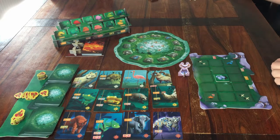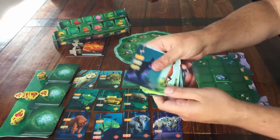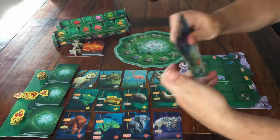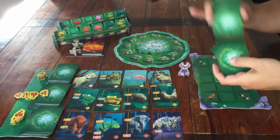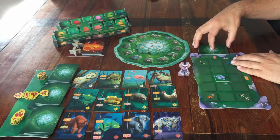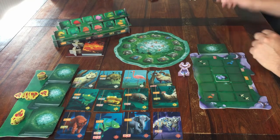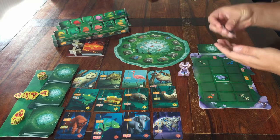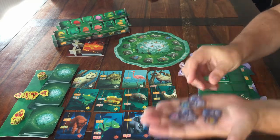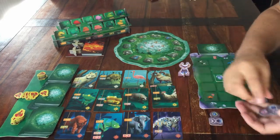Everyone also has their own deck of cards. These are mine — they show the winter spirit in the bottom right corner. Shuffle them and place them face down in the slot on the right side of your player board; that's your draw pile. And finally, you have three tokens with your own spirit on them — place them on the left side of your player board.